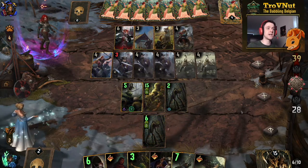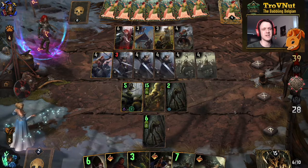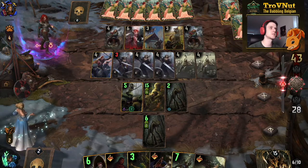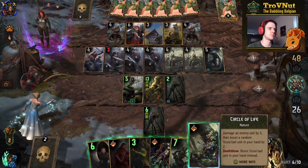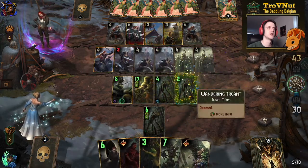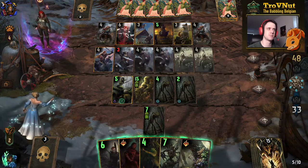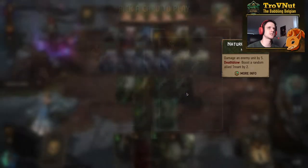As long as our opponent doesn't slam a tall removal card — which is definitely going to happen — we should be fine. If that Hamadriad is destroyed I'll have to pass regardless. Now we get another Heymdalr Skull — more discarding, getting rid of Morgvark this time. They have a perfect hand — good for them. I think I'm just going to go for Nature's Rebuke on the Morgvark, so it won't return after they've used Lippy — absolutely fine. Then we get Foulblood Priest.